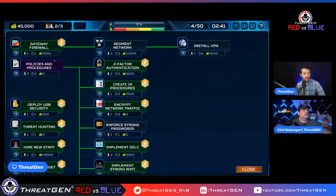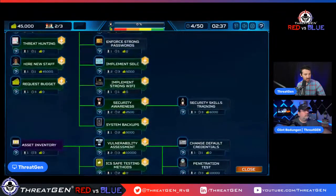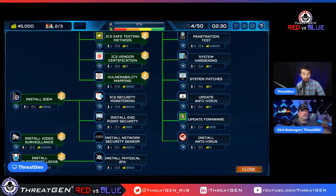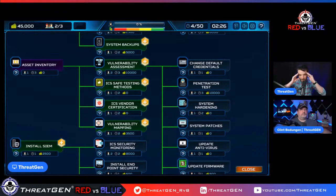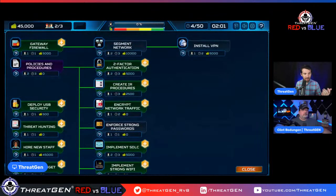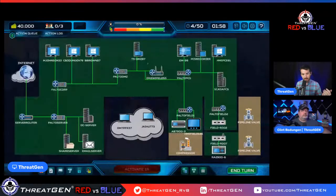We're putting a gateway firewall in. You may think putting a SIEM in is the next best bet, but think about the NIST Cybersecurity Framework: Identify, Protect — left of boom before bad stuff happens — Detect, Respond, Recover — right of boom after. I really want to shore up my defenses before worrying about detecting stuff. I'm also going to implement 2FA, which is super important. When I play defensively I'm pretty consistent — it's like chess, I have my opening moves.